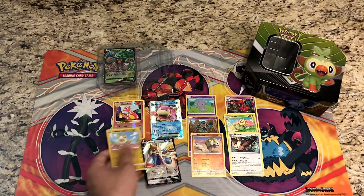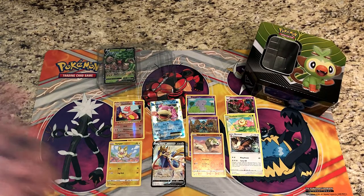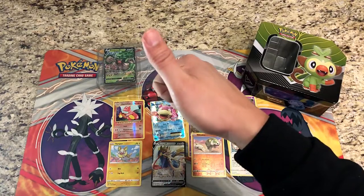Awesome pull — Grookey Rillaboom V Galarian Power Tin definitely comes through with two ultra rare pulls: Slowbro EX and Zacian V. Very very happy with that! Let me know what you guys thought of this tin and if you had any luck with it in the comments down below. Remember to like this video and subscribe to the channel — this is Starter Pokemon and I will see you guys next time.